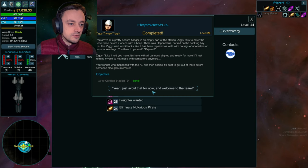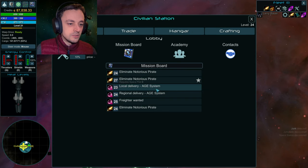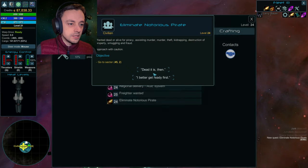Like I told you, mate, it's here, with all cannons aligned and ready for more. I'll just remind myself to not mess with computers anymore. Just struggling with the reading by the looks of it. You wonder what's happened with the AI and then decide it's best to get out of here before someone else gets interested. Just avoid that for now, and welcome to the team! We can actually eliminate pirates — that's allowed.